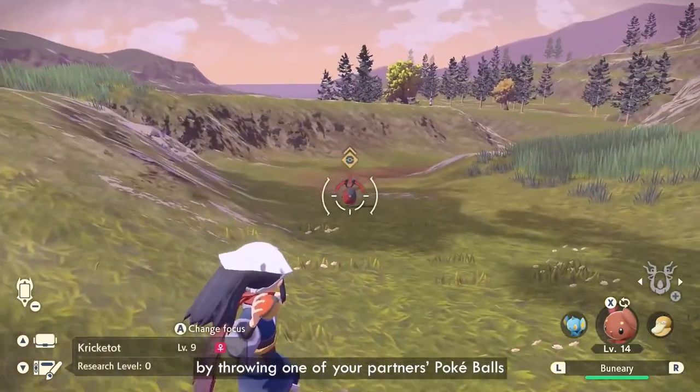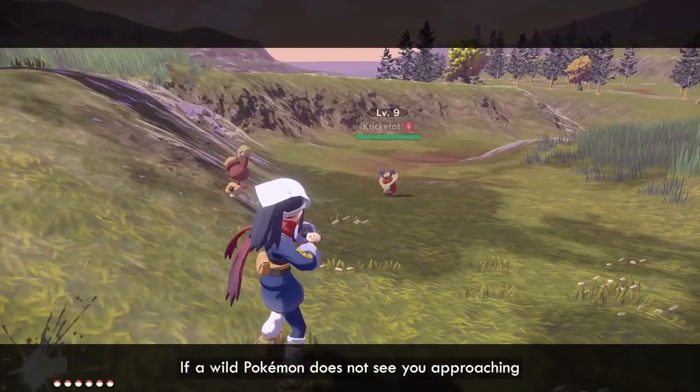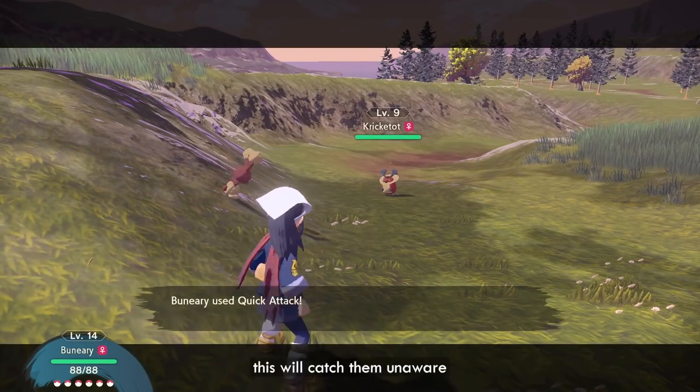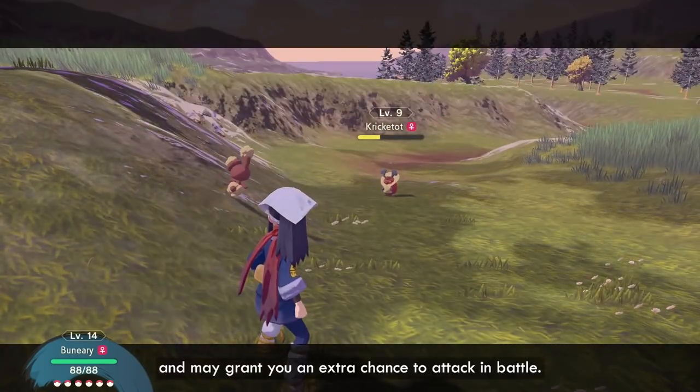Initiate a Pokémon battle by throwing one of your partner's Pokéballs at or near a wild Pokémon. If a wild Pokémon does not see you approaching and you strike them with one of your partner's Pokéballs, this will catch them unaware and may grant you an extra chance to attack in battle.